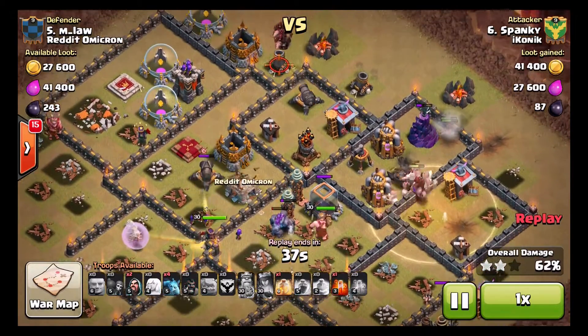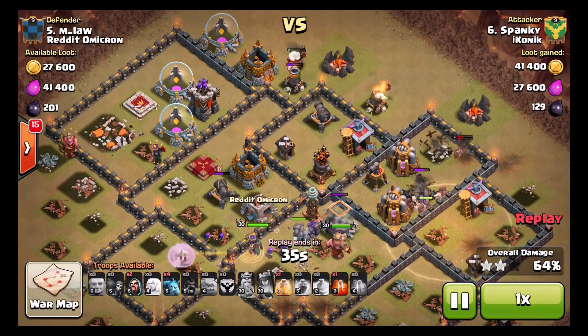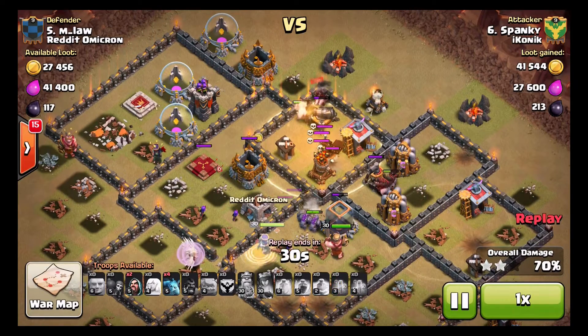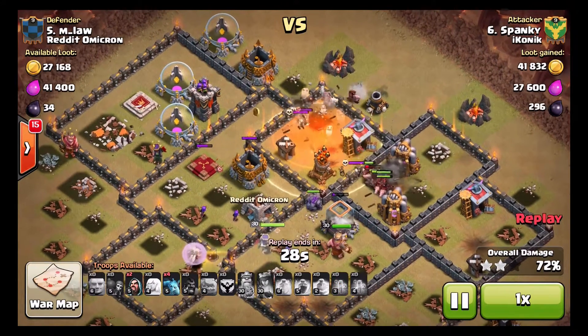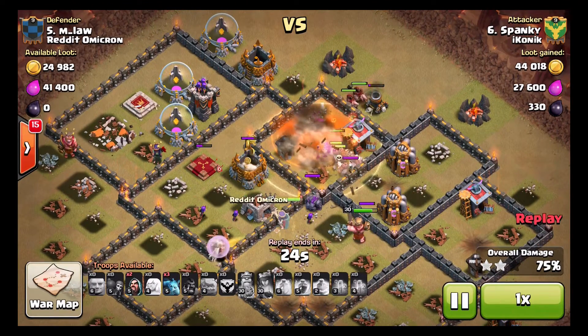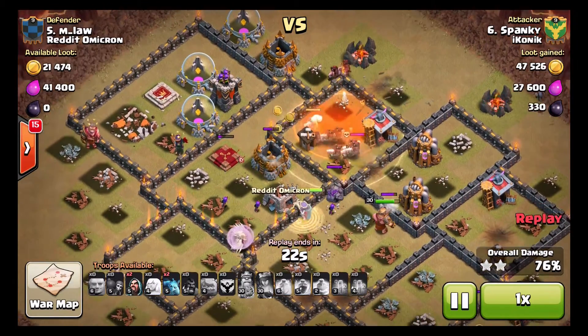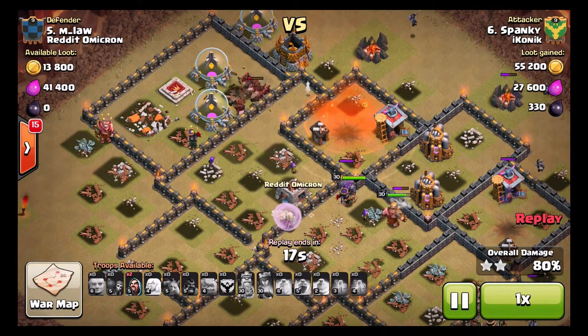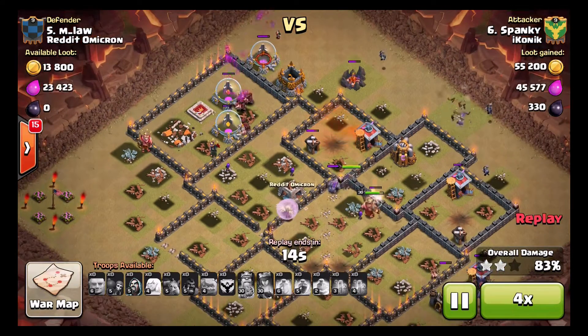Send in a few more as he goes up. A little bit early on those top ones maybe, but gets the job done. A couple of them reach the heal, which is nice. Drops a poison down for the Skellies. Another bomb goes off but they're under heal, don't all actually get touched by it. And it just leaves one Archer Tower. Loads of Hogs up. Both heroes still have plenty of health. Just clean up. Really nice raid.